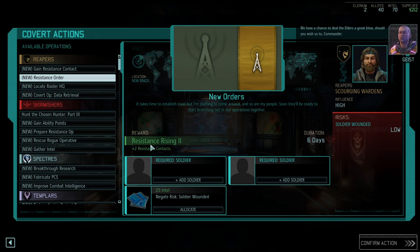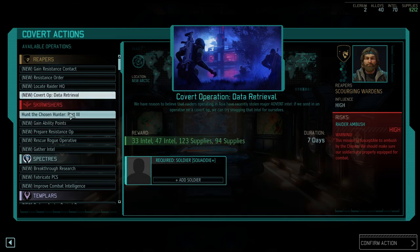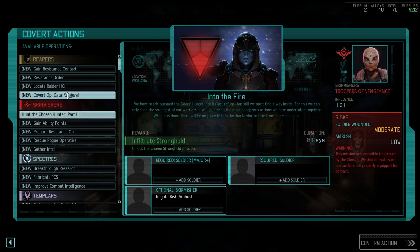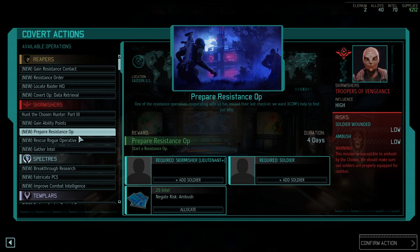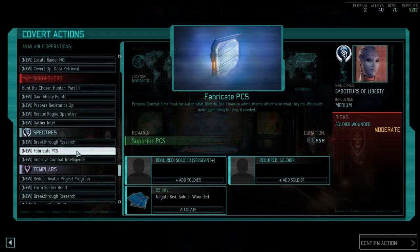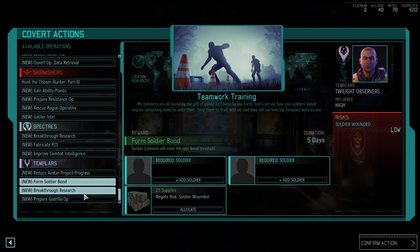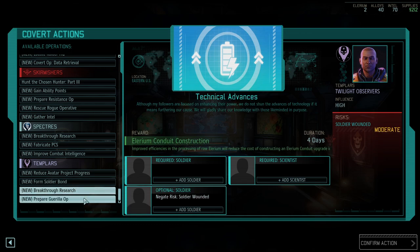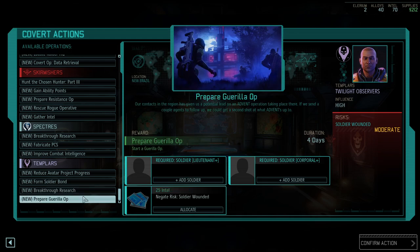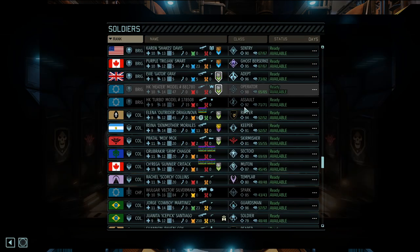Contacts order - more contacts. Raider HQ - okay, we might be doing that one. Data retrieval is a good way to get Intel and supplies. Combat preparedness at 16 ability points is not a small amount. Rogue Operative, breakthrough research, superior PCS, reduced Avatar Project progress, form a soldier bond, Illyrium conduit construction, and another gorilla op. Let's find a Raider HQ.